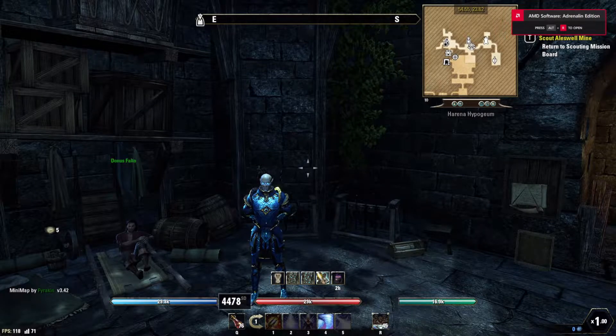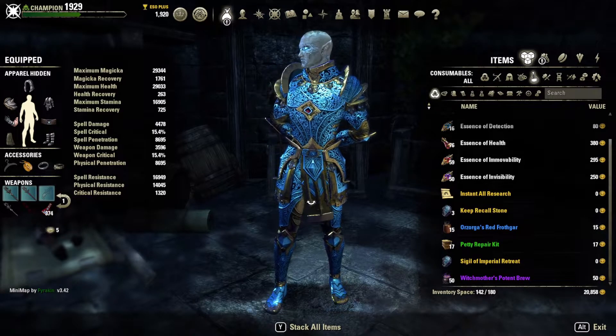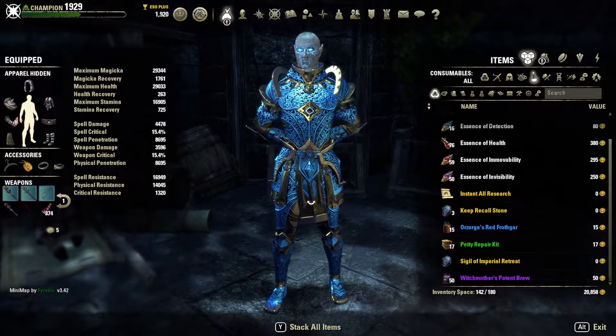Hey everybody, welcome to Grimsforge Gaming. Today we're going to cover my Magicka Sorcerer Storm Atronach build. I know a lot of people right now have been having a hard time with Sorcerer — they feel like Sorcerer hasn't evolved the way other classes have. DKs are very strong right now, Warden feels great right now, and Sorcerer kind of feels like it's in the same spot.